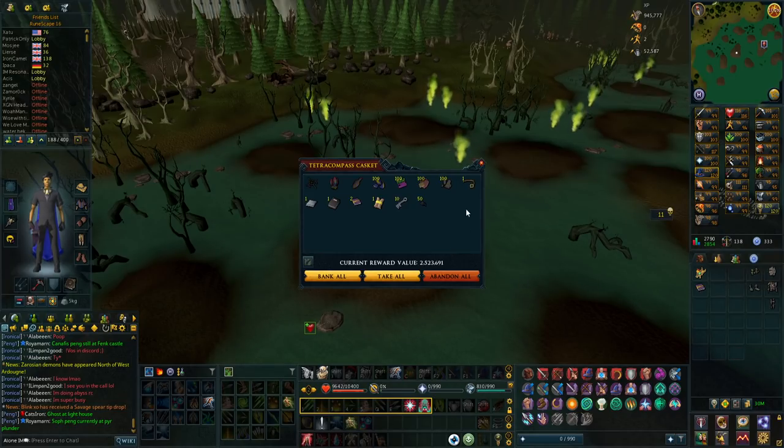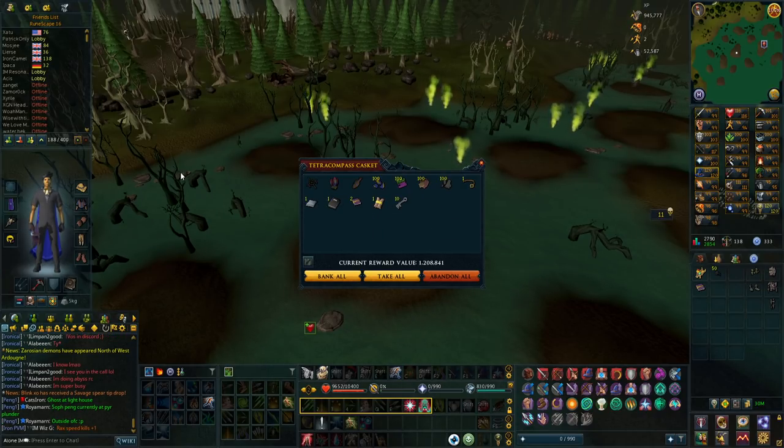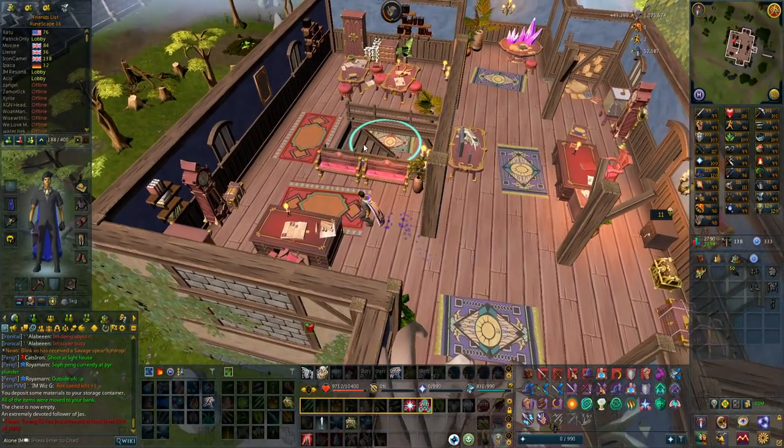Let's see what the second one is — it is two Tomes, perfect. Onyx Dust as well, not sure how common that is. Elite Clue Scroll and some Crystal Keys — some good stuff overall. I'll take the two books: 43k experience from each book, so that was like 140,000 experience total.